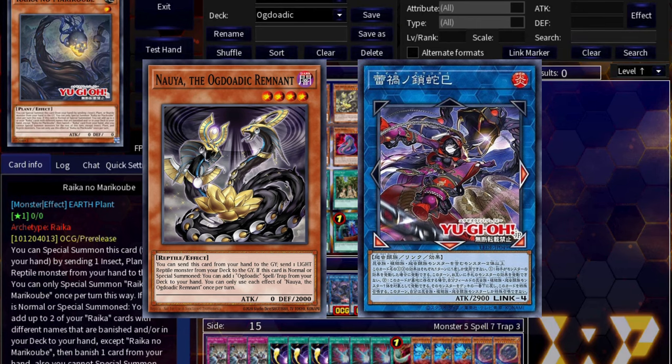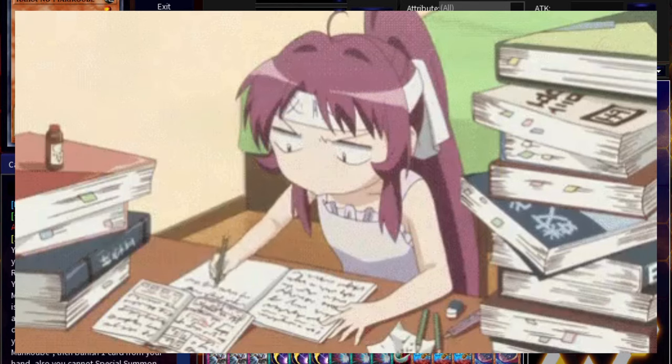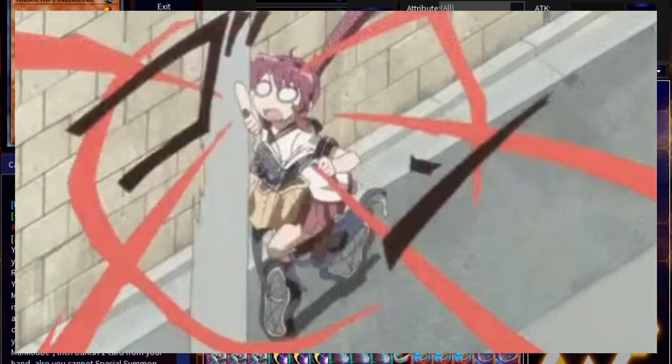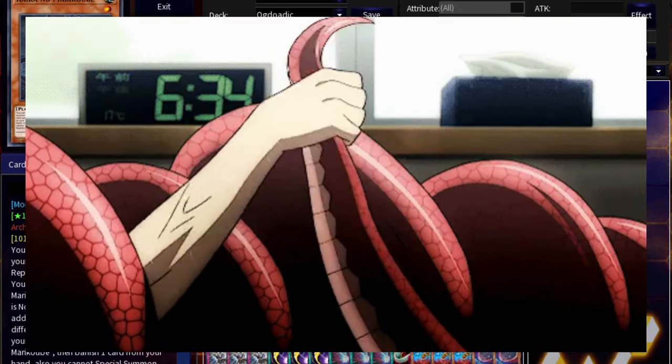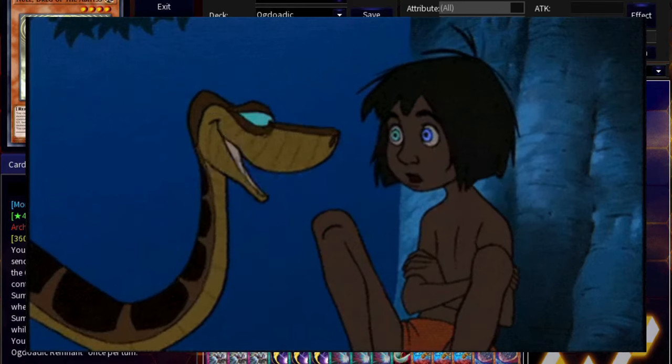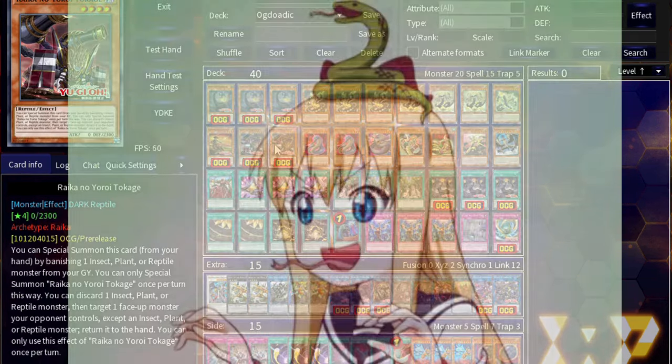Today I'm going to teach you how to play Ogdo Attic Raika. The new Raika engine gives reptiles some crazy new combo lines, and today we're going to learn 5 new combos that you need to know if you want to play Ogdo Attics. What's up team, welcome back to another in-depth review. Get ready to shed all your worries as we slither our way into the best new way to play snakes.